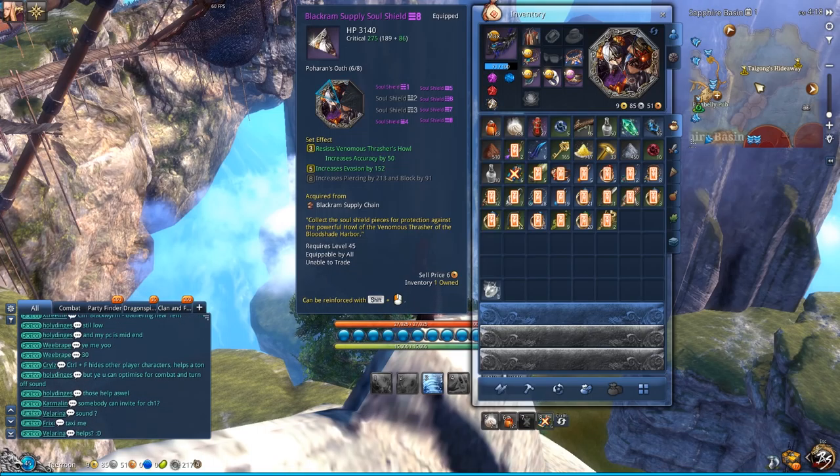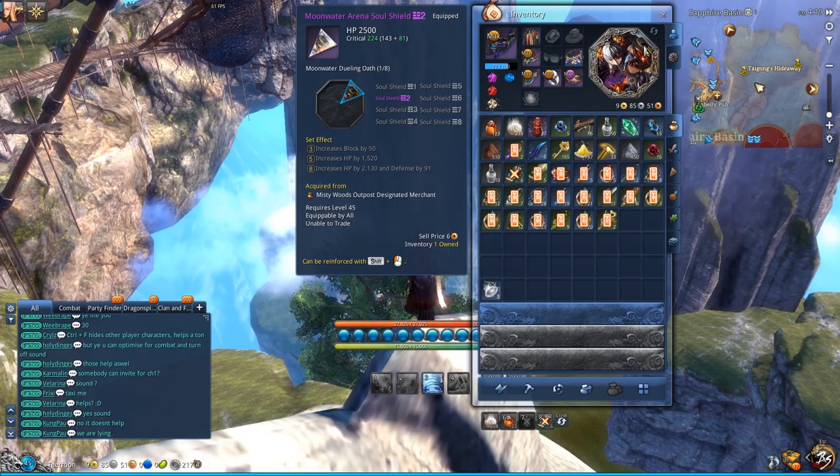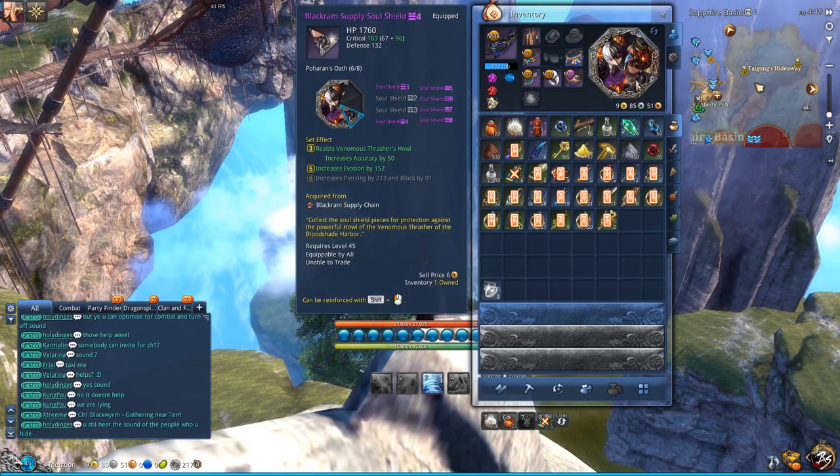I got the Dokumo soul shield and used that to run Black Ram, then got the full purple Black Ram soul shield. However, I don't actually use a full Black Ram set — I use the Moonwater Arena soul shield for the second slot because it gives more critical hit damage.